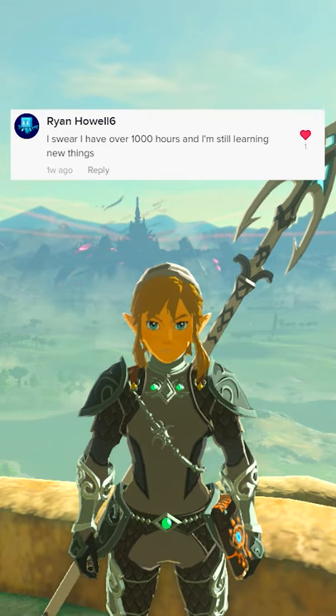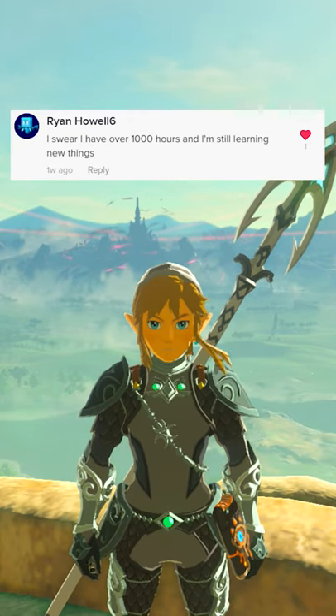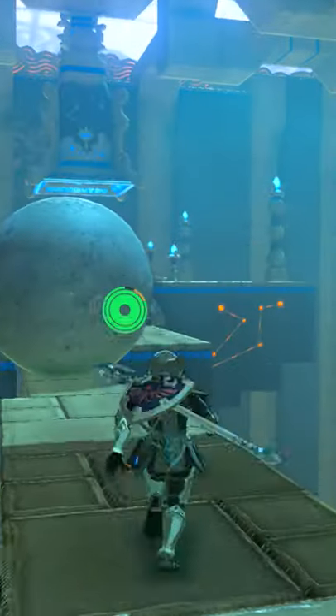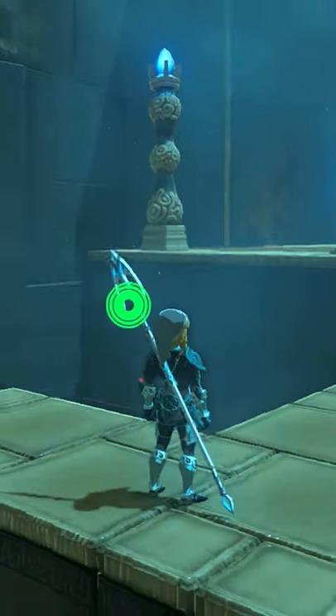A lot of people already know how to Shield Surf Jump and Whistle Sprint, but these were the two most helpful techniques I learned to get through the game. To Shield Surf Jump, all you do is press X to jump and then ZL plus A in midair. This gets you a little extra height and roughly doubles your jump distance. It's super useful in shrines.